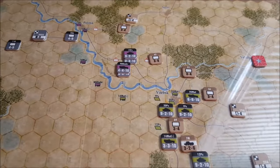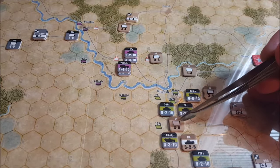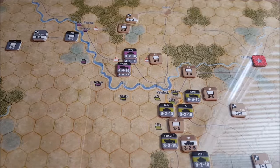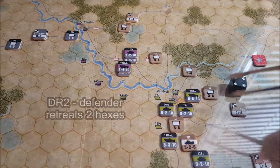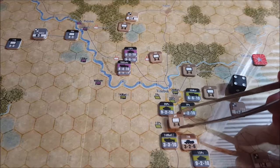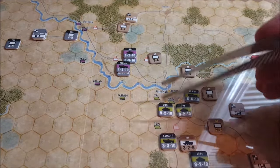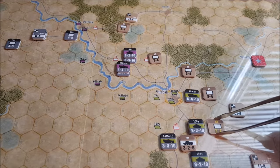Continuing our combat, we're going to attack the 69th Infantry Corps. We're going to commit the 20th Panzer and the 7th Panzer Group — they come crashing down on these poor guys. That's 18 to three, which is a six to one. There's no defensive bonus because the defender is in the clear. We get our two column shift to the right, giving us a five to one on the CRT. We roll a four — that results in a DR two, so the unit has to retreat two hexes. He moves through enemy zone of control so he flips, taking a step loss.